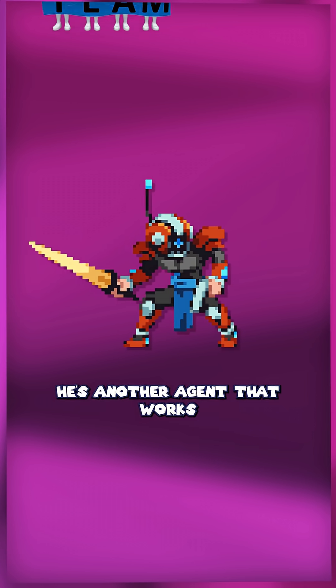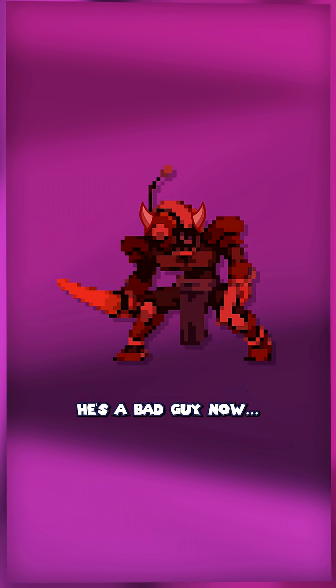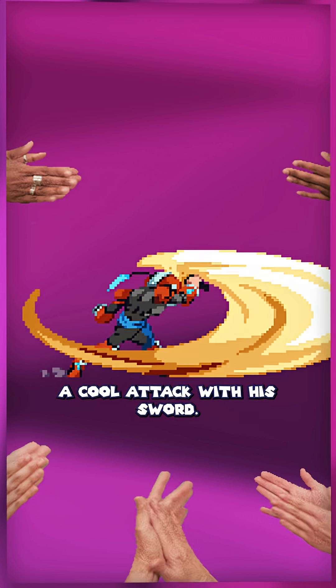To show you how blockouts work, I'll demonstrate using this new enemy from my game. He's another agent that works for the same organization as Isadora, but for story reasons, he's a bad guy now. And we want to give this bad guy a cool attack with his sword.